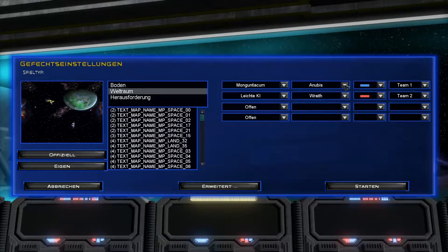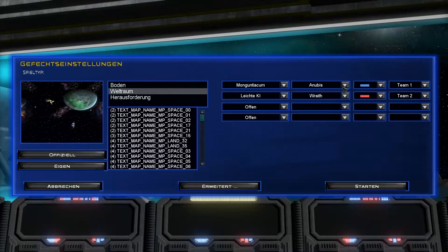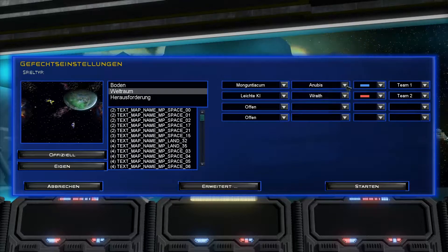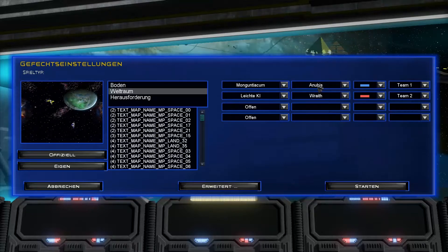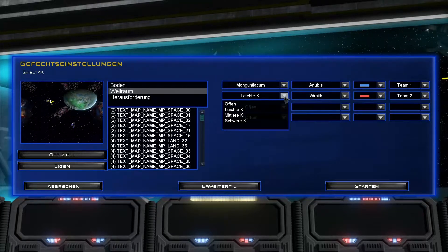Also es gibt an spielbaren Fraktionen: Anubis, die Reesy — also die Wraith —, die Tauri, und... Moment: Anubis, Reesy, Tauri. Die Reesy sind halt diese vampiristischen Spezies, die man in Stargate Atlantis kennenlernt, in der Pegasus-Galaxie. Die Tauri — das sind quasi wir, das ist ja die Bezeichnung für die Erde. Und Anubis ist für die Systemlords, die Goa'uld. Machen wir mal schwere KI.